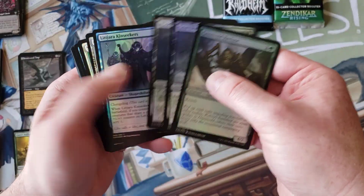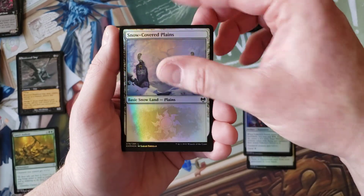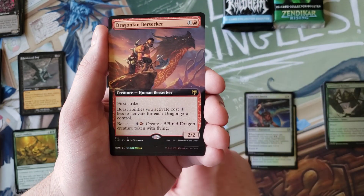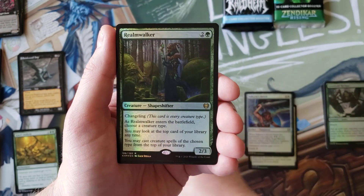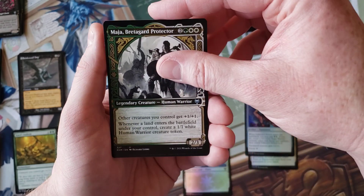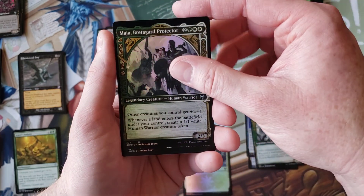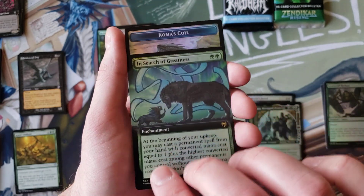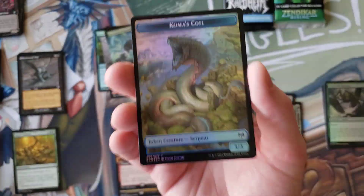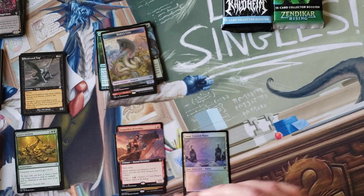Pack number two. Got to get through those commons first. Snow-covered plains, Battle of Frost and Fire — not what you're hoping to see. Dragonkin Berserker extended art — not at all what you're looking to see. Realmwalker — this one has been going up a little bit. Blightstep Pathway — that's pretty sweet. Seergate Pathway — I will take that. In Search of Greatness extended art foil. And then Koma's Coil — these have been going in the foil for three to four bucks a pop. Keep an eye on those as Koma becomes a card people are playing with.